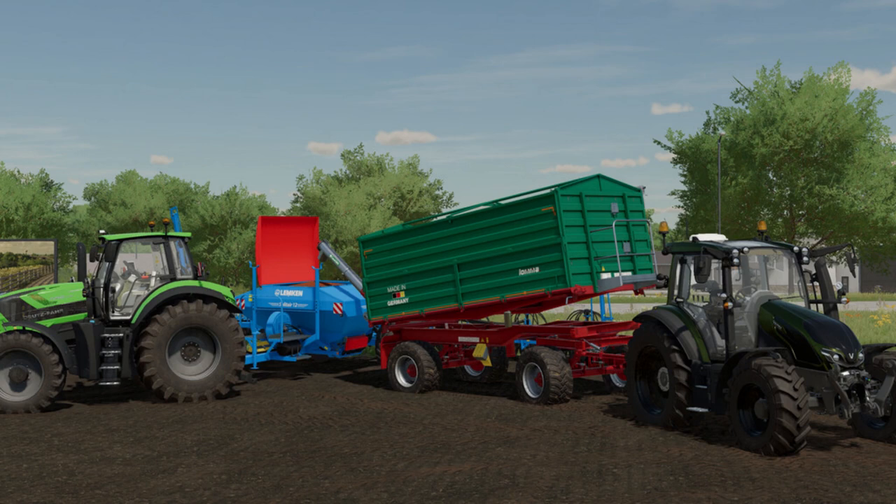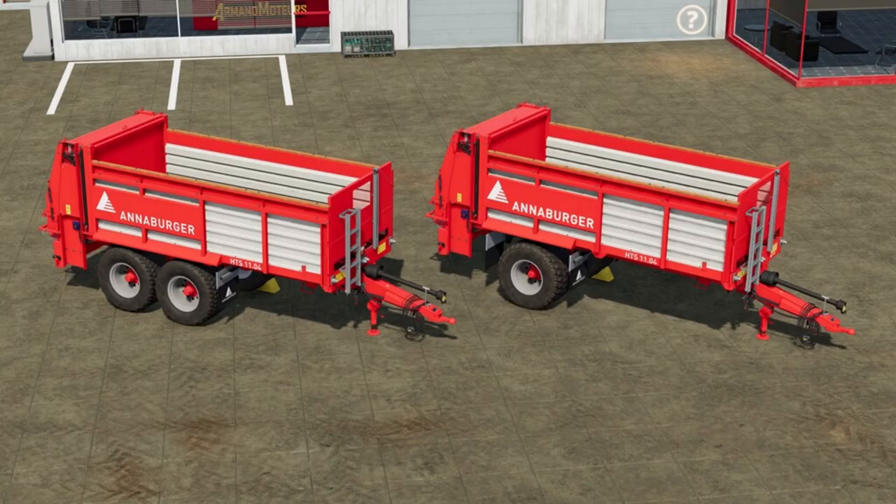Loma ZDK1802 by Vertex Design has added licence plates and fixed unloading on the Loma Combi. The Aniburger HTS11D.04 spreaders by Vertex Design has had an update: fixed unloading of lime not being possible, added AI agent, and set attach height to 0.6.